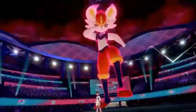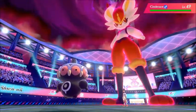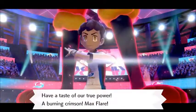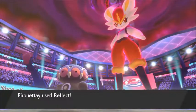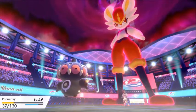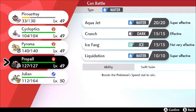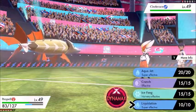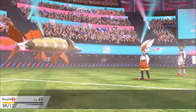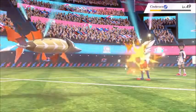Clay Doll comes in against Pincurchin — I go for Earth Power. Then Cinderace comes out — the Pokémon that gave me my last death. I stay with Clay Doll to try and tank a Max Flare, use Reflect to halve the damage, then Protect to limit the next hit. I swap to Barraskewda who tanks a hit before Cinderace reverts to normal form, then Liquidation and Aqua Jet take out Cinderace, winning the semi-finals.